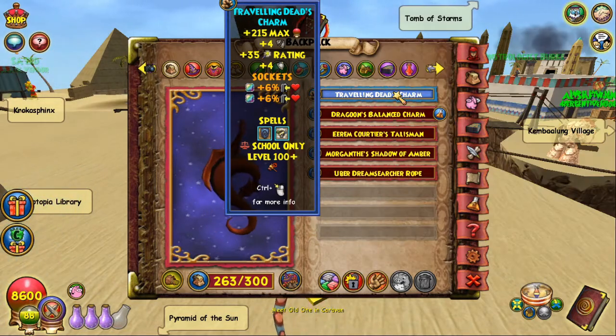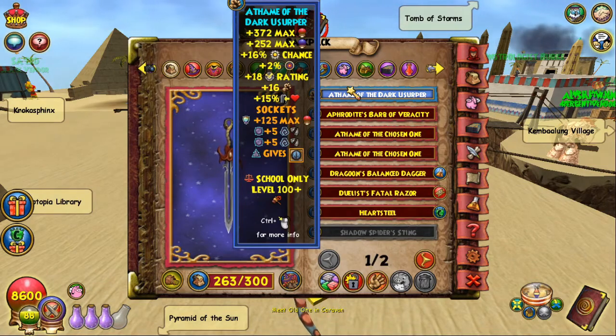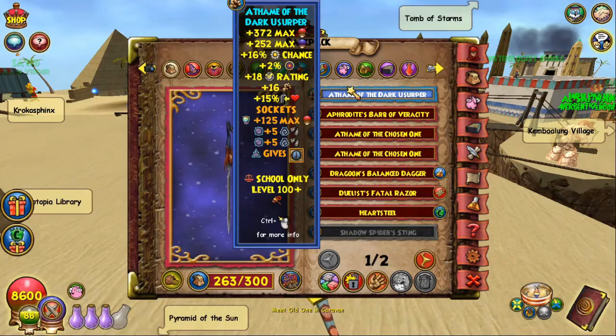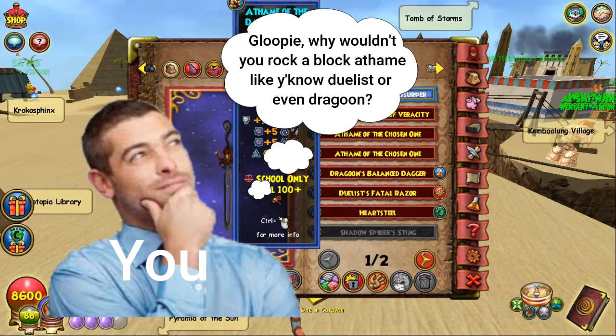For the athame, I'm rocking the Anthem of the Dark Usurper. This is what really pulls everything together — it gives you pip chance, accuracy, a little bit of block, damage, and also heal boost if you need to heal. It also gives you that triangle slot so you can put in the Shadow Blade.